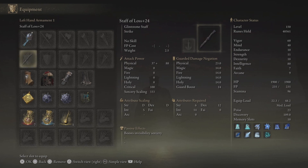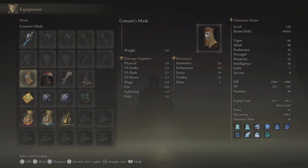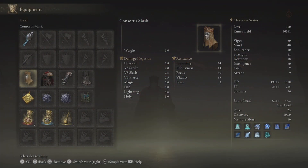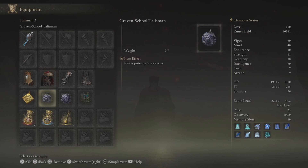Frozen Needles, only at plus nine. Staff of Loss is also not maxed out — it's only plus 24. Consort's Mask, because it actually gives you one dexterity, which is what I need to wield the dagger. I wasn't sure if I was going to keep this weapon or switch it out with something else, but I'll discuss that soon. Otherwise it's a full Sanguine Noble set — you can use any light armor set you want that fits the theme. I just had this because I don't have a lot of armor sets on this character, but any light armor set you like would work.